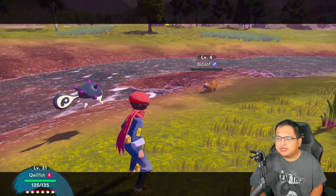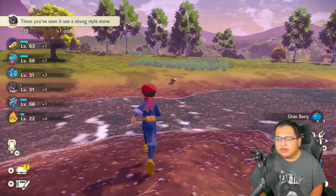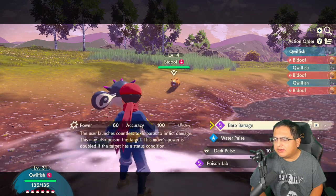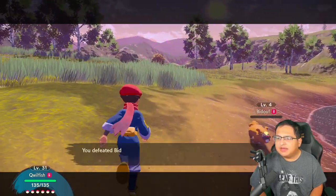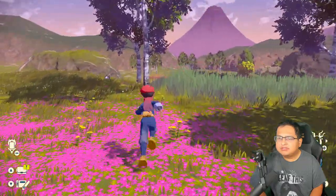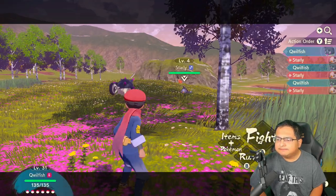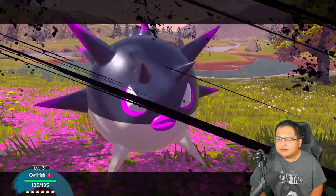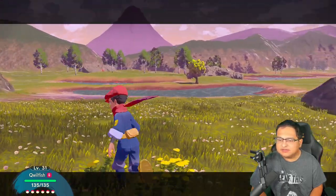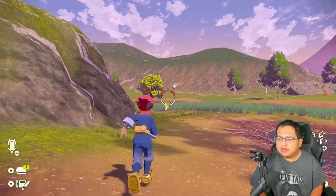I don't know why, it's just a requirement for this Pokémon. I recommend that once you get your Qwilfish, you go ahead and go into the Obsidian Fieldlands — it is the easiest area where you're going to be able to battle weak Pokémon. It is definitely the easiest place to battle weak Pokémon, so I definitely recommend going there. You gotta use the strong style several times until you get to 20, otherwise you won't be able to evolve it.